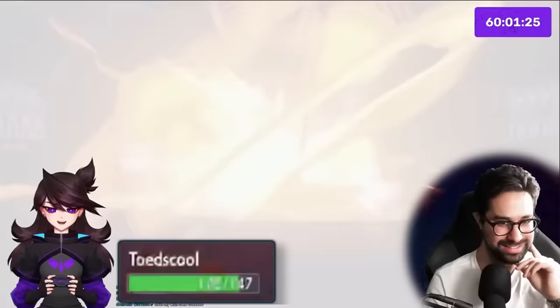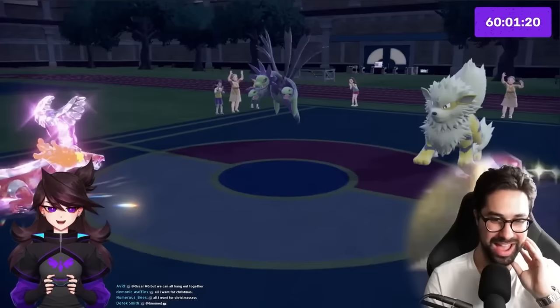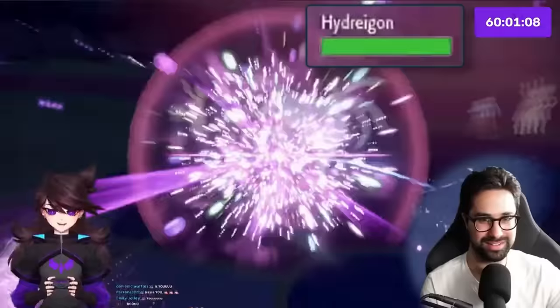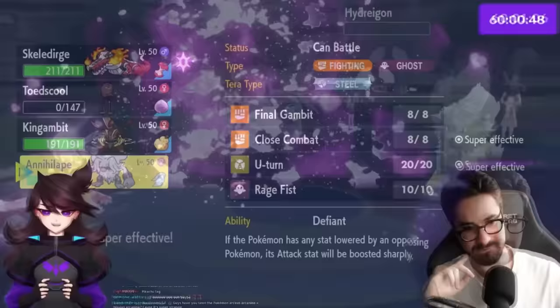Annihilape comes in to take out the Arcanine. The opponent sends in Goldenglow, which is a problem for the now Fairy-type Skeledurge, forcing a switch. Jaden asks what Final Gambit does — you lose all of your HP and deal exactly that much damage to the target. Goldenglow Terastalizes into Terra Ghost, and Annihilape takes out Arcanine with Final Gambit. The opponent's Make It Rain move is explained: 120 base power, hits both Pokemon, but lowers the user's Special Attack when it happens.